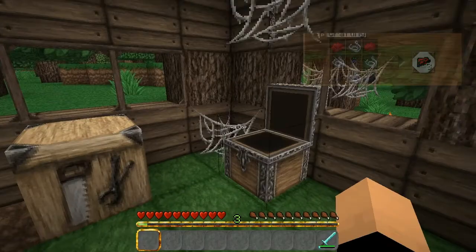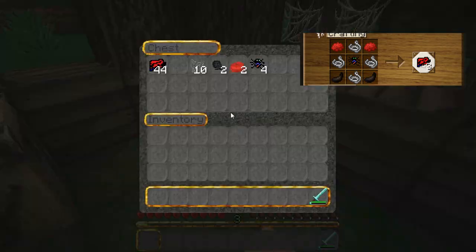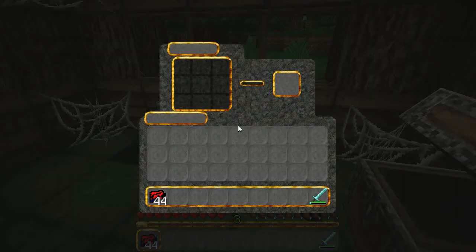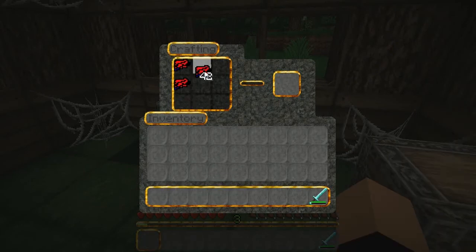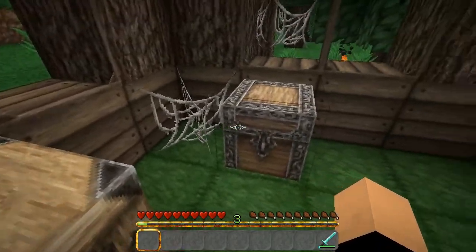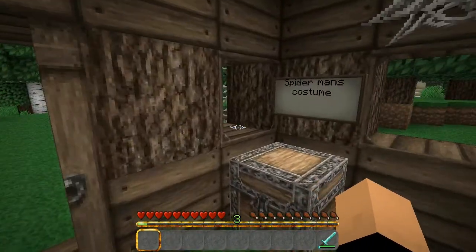Now you craft this silk with the four items — you can see that up in the top left there. And with the silk you can make the armor. The armor, as you'd guess, works like everything else. There you go, just chuck that away into spider stuff.